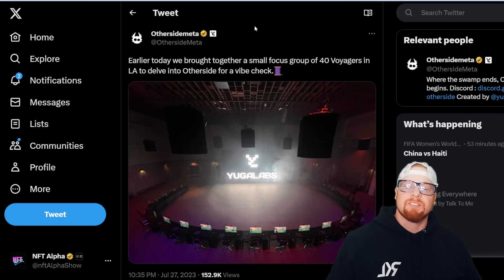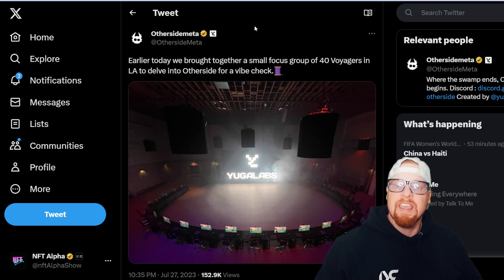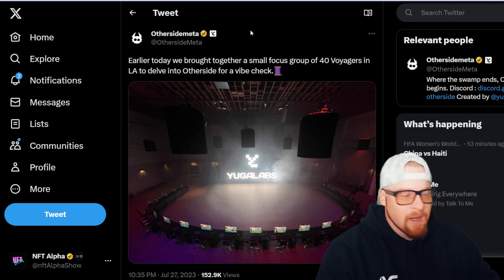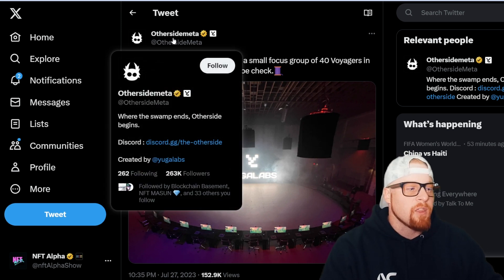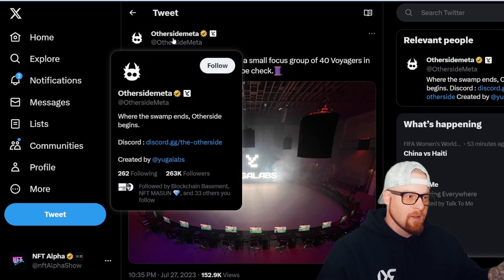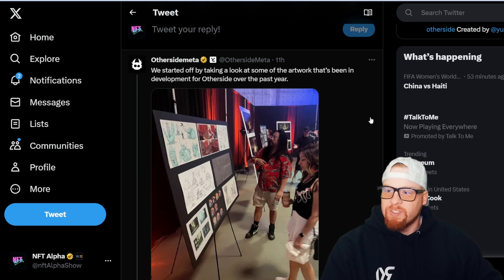Earlier today, they brought together a small focus group of 40 Voyagers in Los Angeles to delve into Otherside for a vibe check. This is from the official Otherside Meta — where the swamp ends, Otherside begins — the official metaverse project for the Yuga Labs ecosystem. Let's check out this thread.